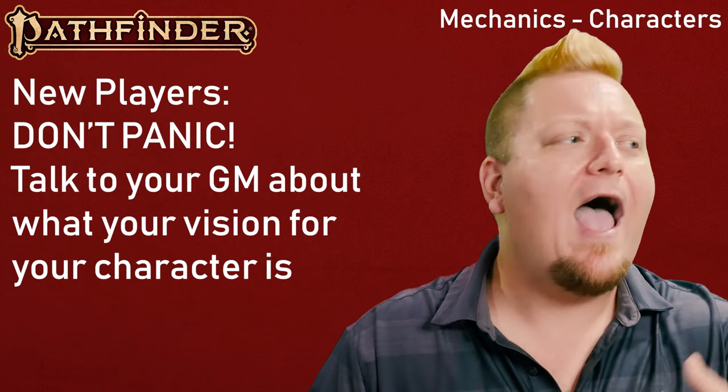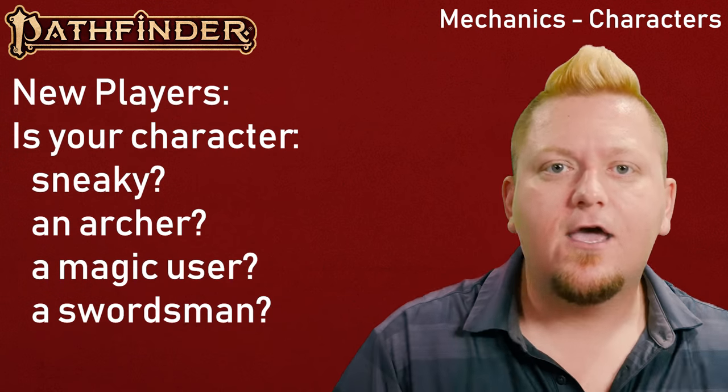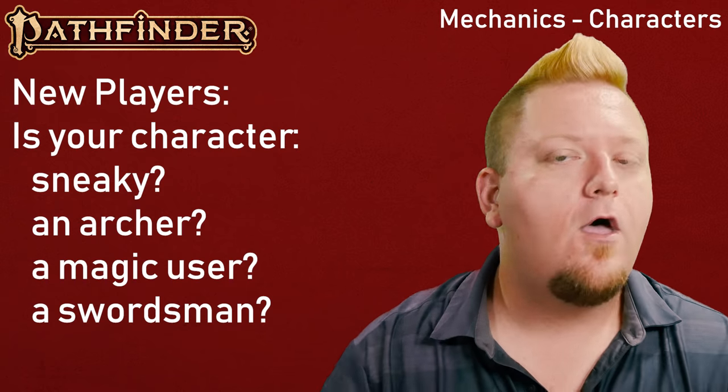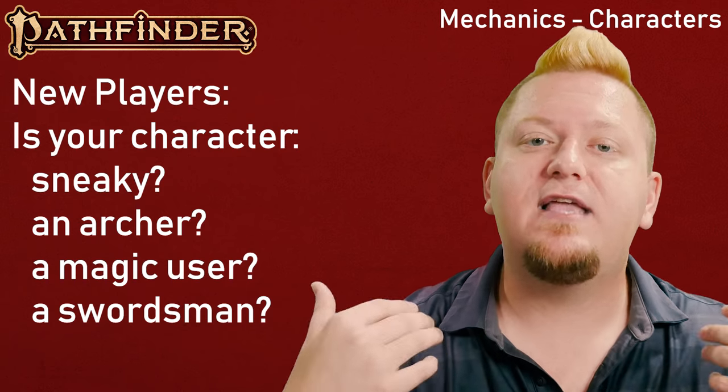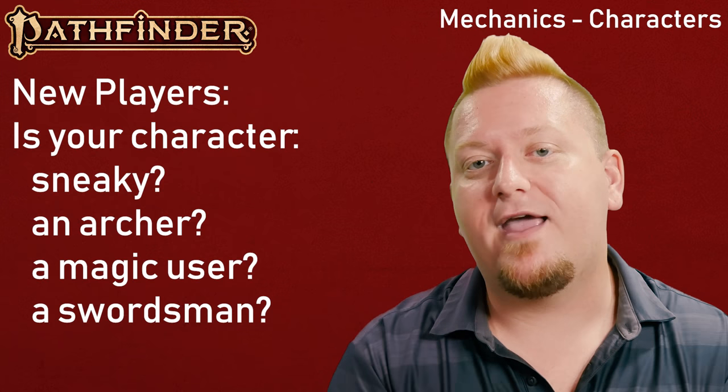Just explain to them how you want your character to behave in combat. Do you want to be sneaky, shoot a bow, cast powerful magic spells, heal and support your friends? Whatever you envision, just explain that to your Game Master and they'll be able to help you make your choice.